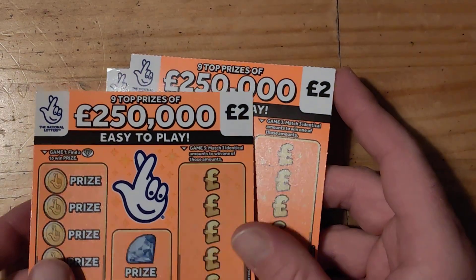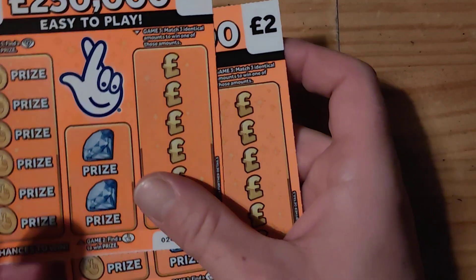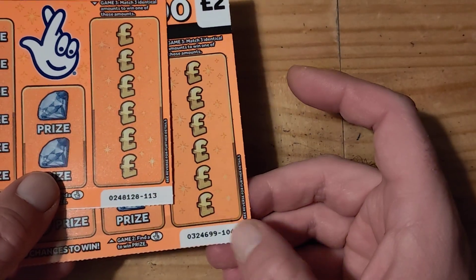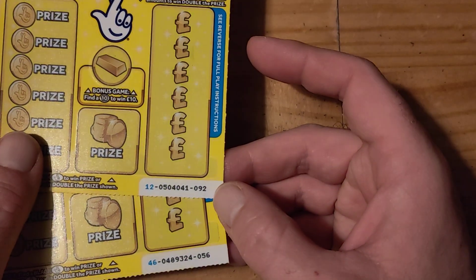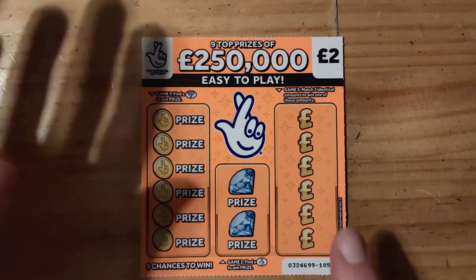Hi guys, OneContractor. Today I've got a £10 employee. I've got three of the 200,000 orange and I have two of the 200,000 special edition yellow. I've been to four different shops guys. So we have 104, 113 different codes and we have 092 and 056. So let's see if we get lucky guys.